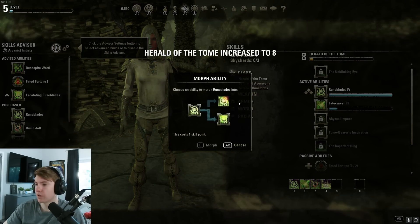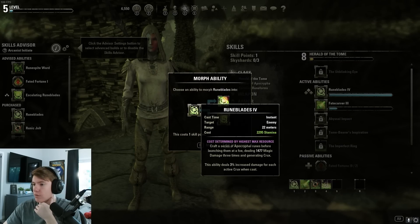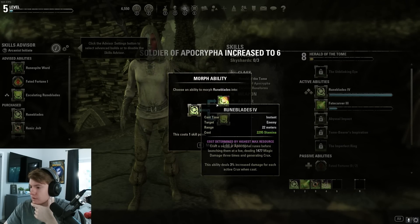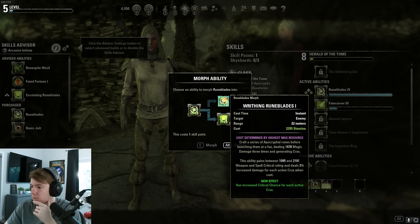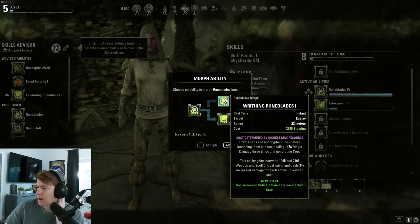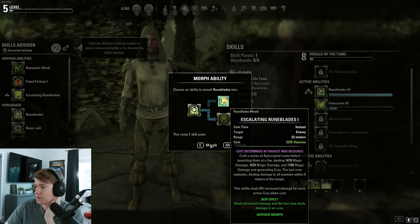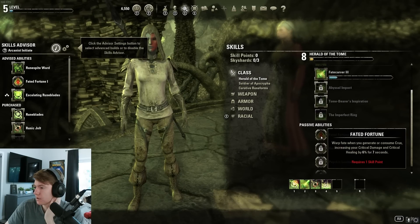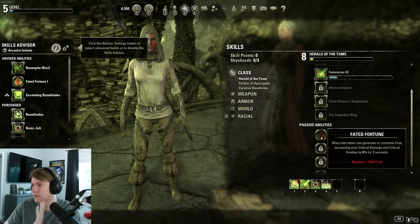I completely forgot about morphing. I can morph my Rune Blades — the Crux generator — into Writhing Rune Blades. Basically it makes them do more damage and scale off crit, while the other morph does a lot of AoE damage. I think I want it to scale off crit. My next skill point I can get a passive that gives a ton of extra crit damage any time I generate or consume Crux — that's going to be really nice.